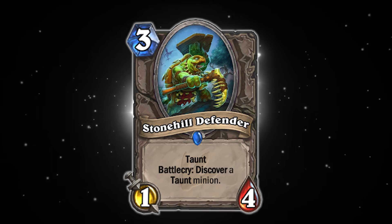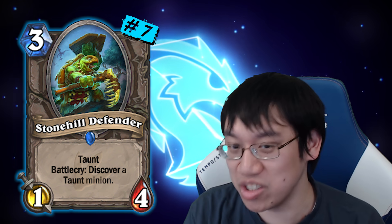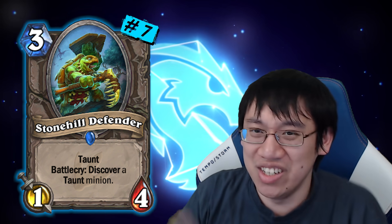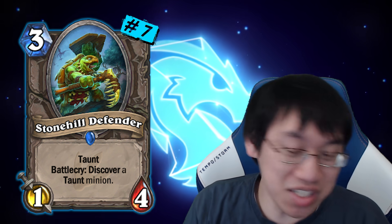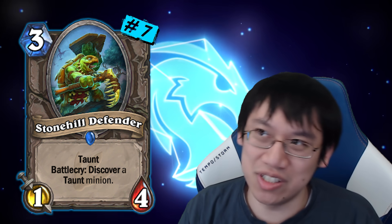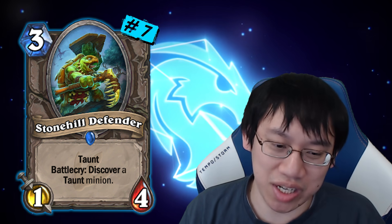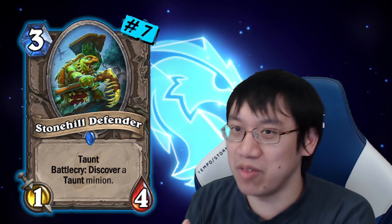Number 7: Stonehill Defender! This little guy saw so much play across not just control decks, which is where it naturally looks like it would belong, but also in odd decks — just because it was so much value that even a kind of aggressive deck like Odd Paladin ran it. It discovers some incredible taunts, and class cards show up more often, so Stonehill Defender was pretty much always discovering Tirion or Tarim.